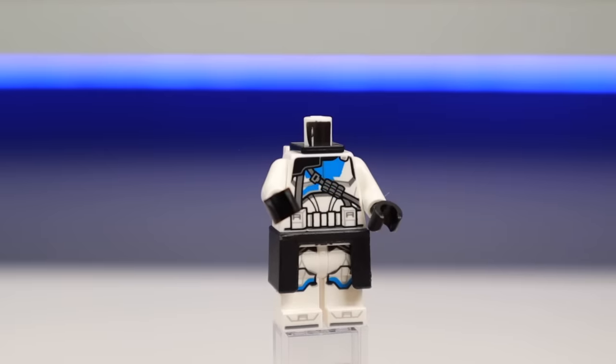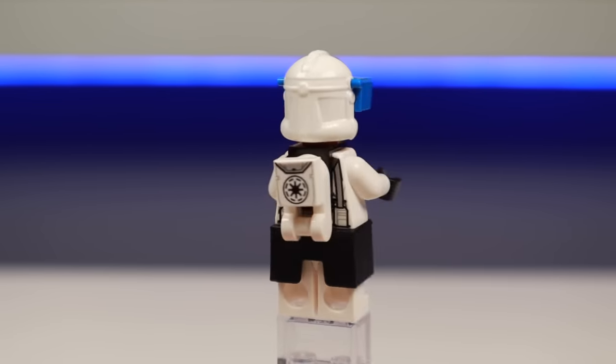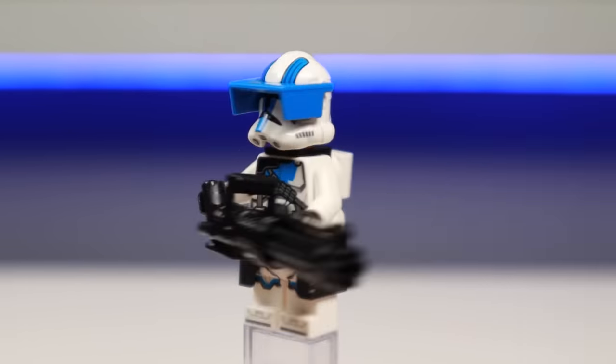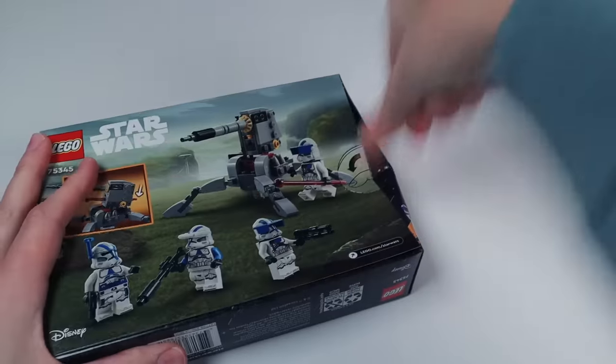Rounding off the group with some firepower, let's grab both the printed shoulder and leg armor pieces and then add some more leg armor. I'll also give him a visor and a backpack, and so that he can provide cover fire, here's a massive gatling gun so he can spin up some clankas — we'll call him Buster. Now to deal with the side build that comes in this battle pack, which is the 87 cannon.